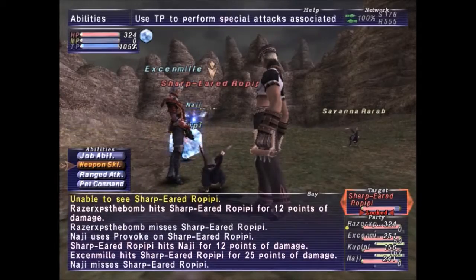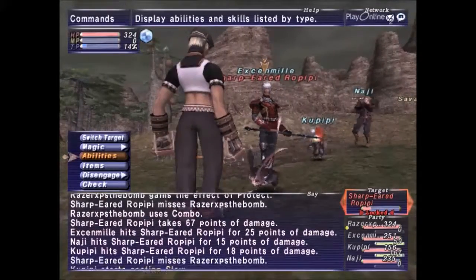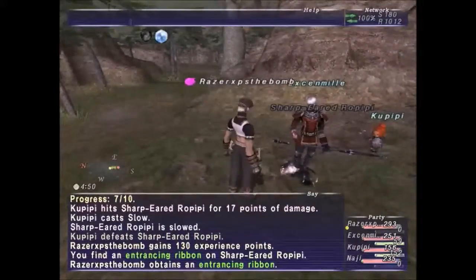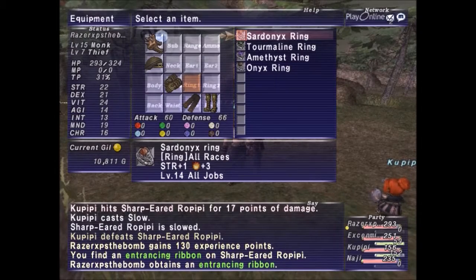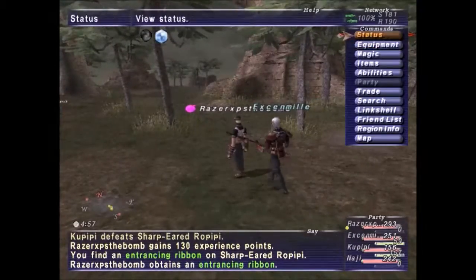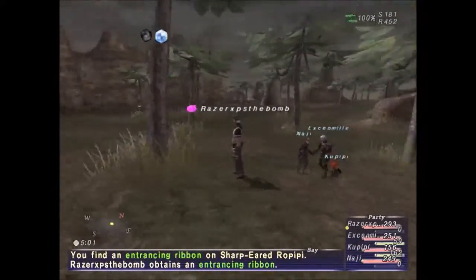I'm level 15, so it should be relatively easy. He is tougher than Duke Decapod though. And he's dead. He dropped the entrancing ribbon — excuse me. Alright, now there's one more notorious monster here in East Sarutabaruta, so I'm going to cut the video here and wherever I get the thing to spawn, I'll continue the video.